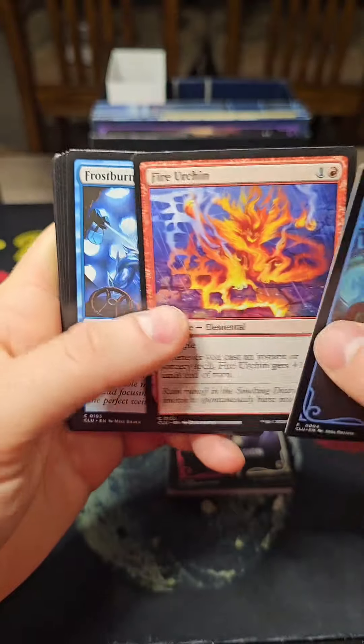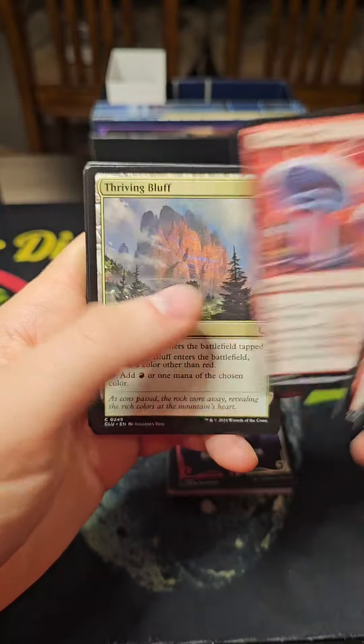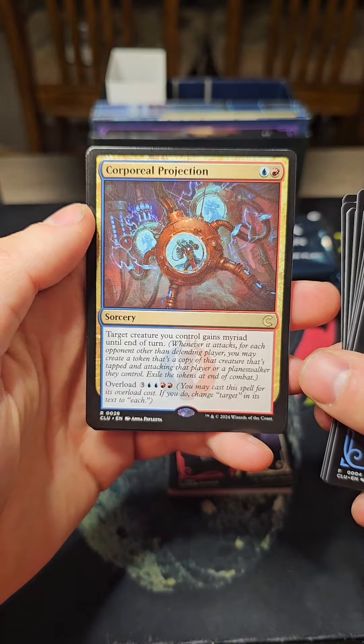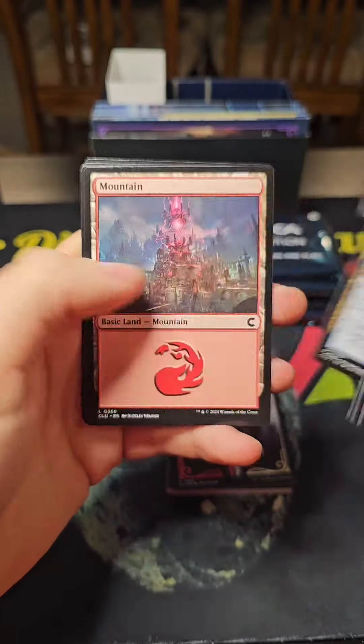Next up looks like Izzet League — Lightning Bolt, Izzet Signet. There's Corporal Projection: target creature you control gains Myriad until end of turn, with Overload — that's really cool. And the Hypersonic Dragon.